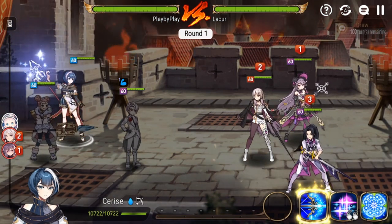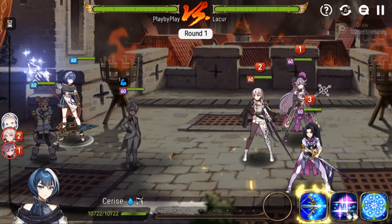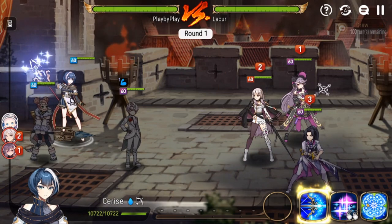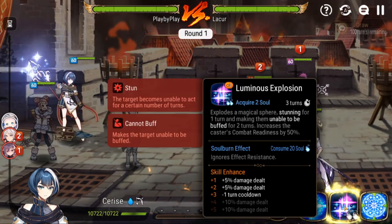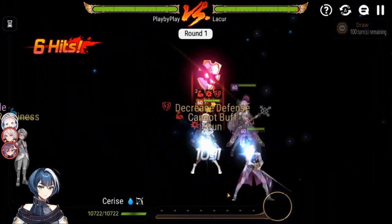Next fight, same team. We're going to go first because of course we'll outspeed with Cerise — my Cerise is at insane speed, around 280 to 285 speed. Here, instead of S3, we can start off with the stun, trying to stun Lilius since she is not on immunity. We get the stun and the defense break, which is pretty big.